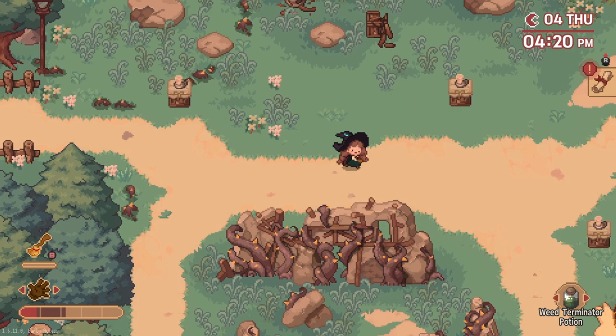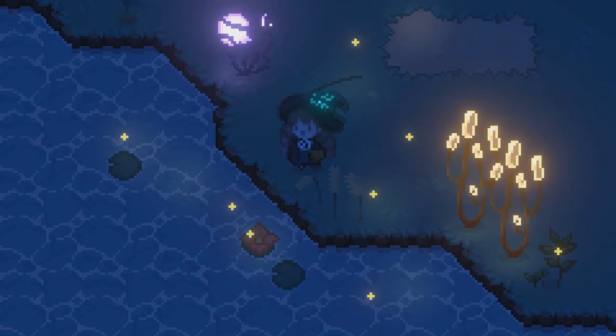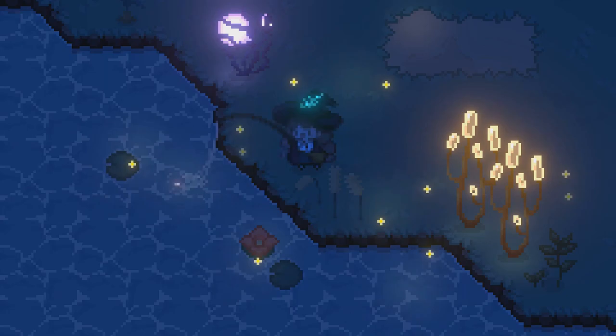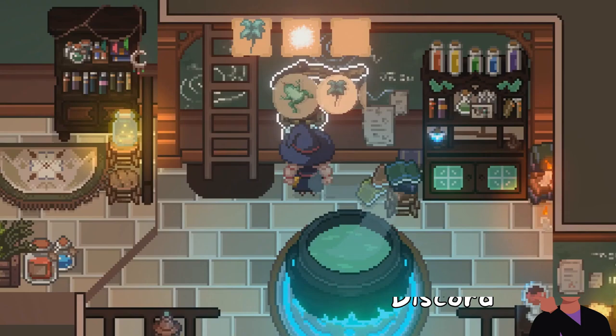All in all, Little Witch in the Woods is shaping up to be a fun adventure. While it's not fully polished just yet, the devs are working to expand upon the game and fix the little kinks along the way. By the full release, the devs have plans to add things such as fishing, specialized gift giving to NPCs to build friendship intimacy, and communicating with cats — so there's a lot more to look forward to as Ellie's journey continues.